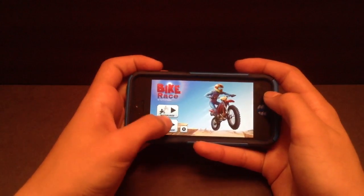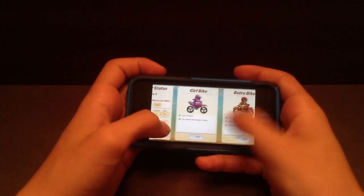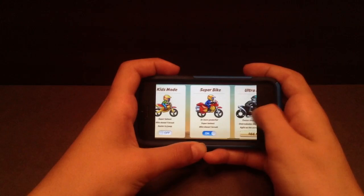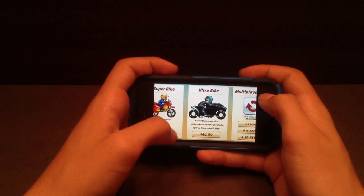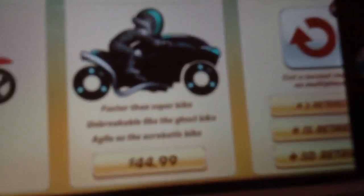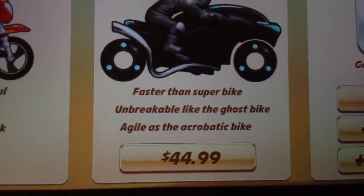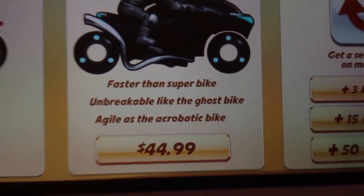So let's go into Single Player and go into Shop. We can go through and you can see I have all the bikes, including the Superbike, except for the Ultra Bike, the new bike. It's $45, and as you can see right here, it's faster than the Superbike, unbreakable like the Ghost Bike, and agile as the Acrobatic bike.